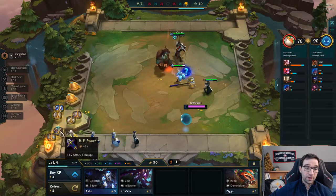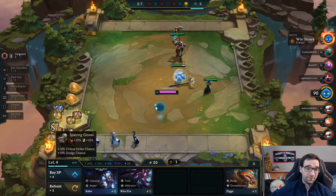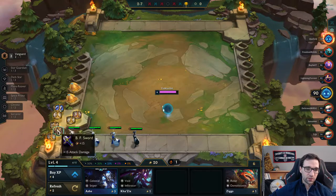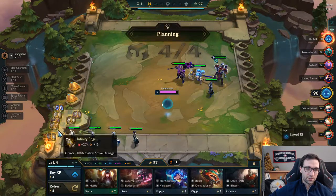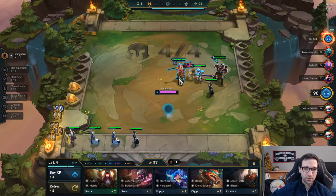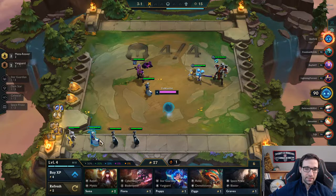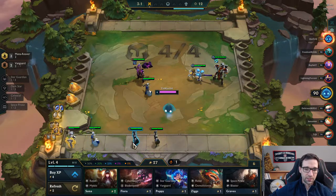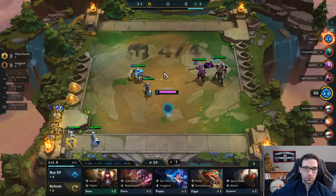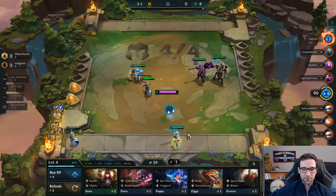I find a Needless Large Rod for a Morellonomicon, and also a Crit Glove for an Infinity Edge or a GA. None of those other defensive items that I wanted for a Bramble Vest or a Cloak. Hand of Justice or Spear of Shojin might be okay. I think I'm just going to make the Morellonomicon on Mordekaiser — I think that's pretty good. Let's go back to the Mana Reavers here and probably just going to sell off these Twisted Fates.